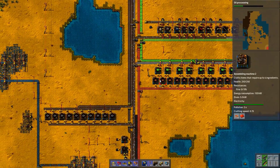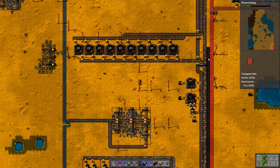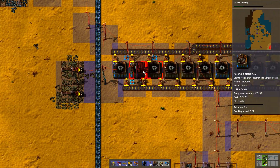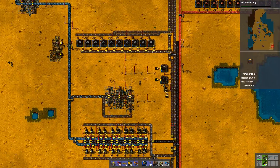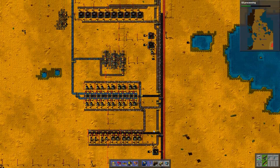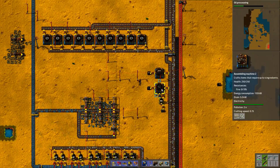You just start building with level one assemblers and small electric poles and slow transport belts. I still have slow transport belts everywhere. Okay, that's good — this part is upgraded. Do I have any other assemblers? I think this is there. I have no more level one assemblers. Okay, this is fine — these were the last ones.